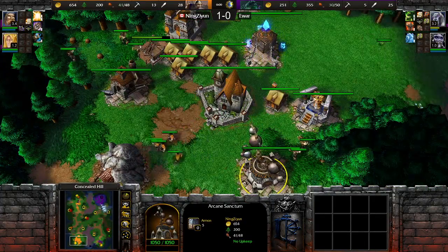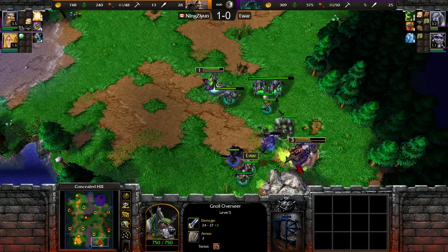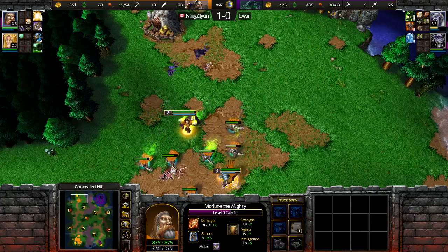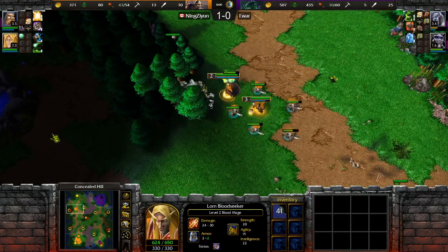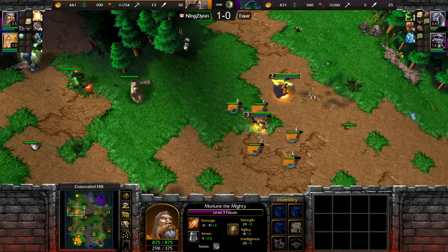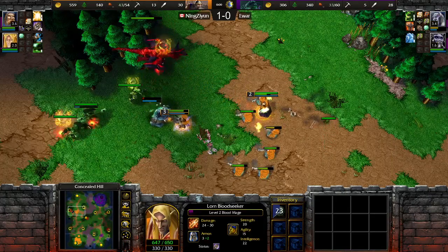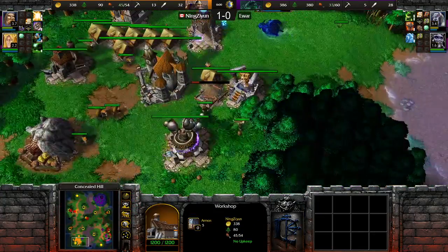We see a workshop coming up and a sanctum. Undead almost halfway to tier 3. Both sides taking out the opposing side's gold mine and just trying to get some extra levels. Blood Mage reaching level 2 — we'll see the banish come out, which can be good for nuking but also good for stronger heals. Now you don't always need stronger heals because Holy Light already does 400 heal, but sometimes it can still be useful. Both sides just continuing creeping, fairly passive so far, scouting each other out.